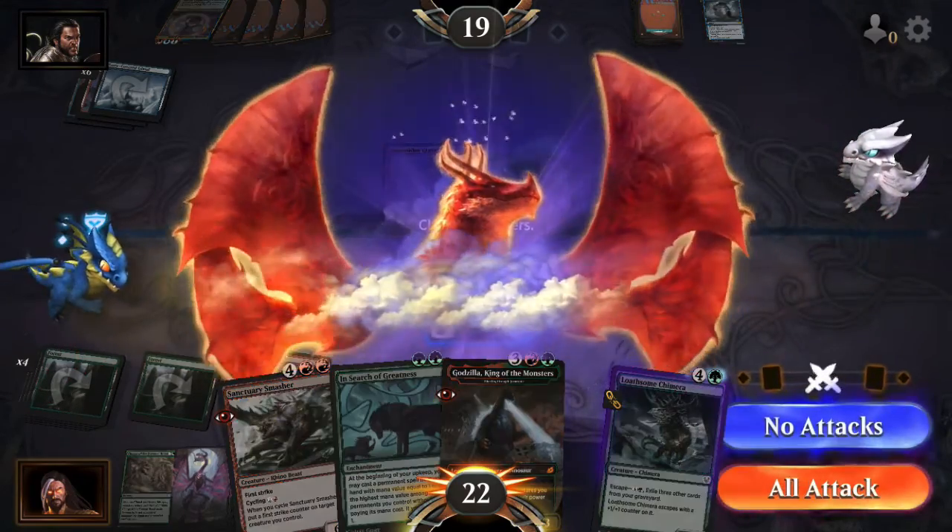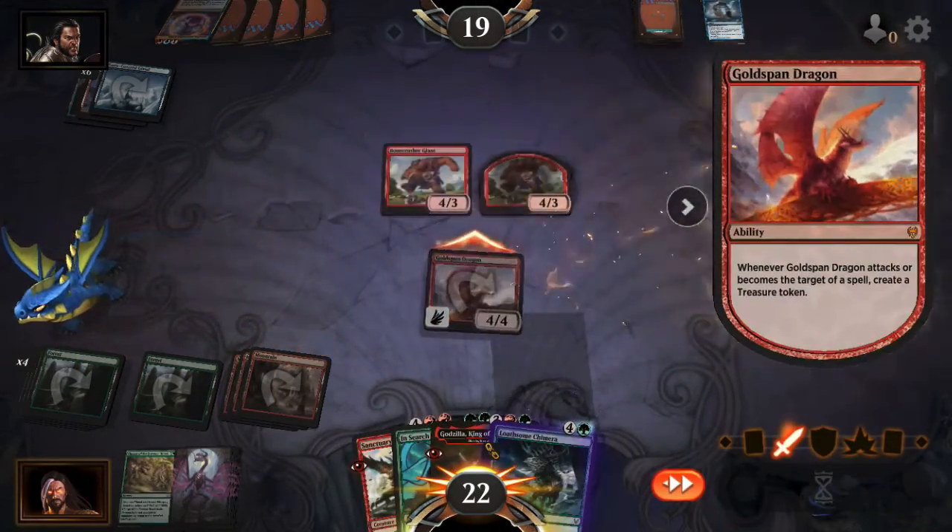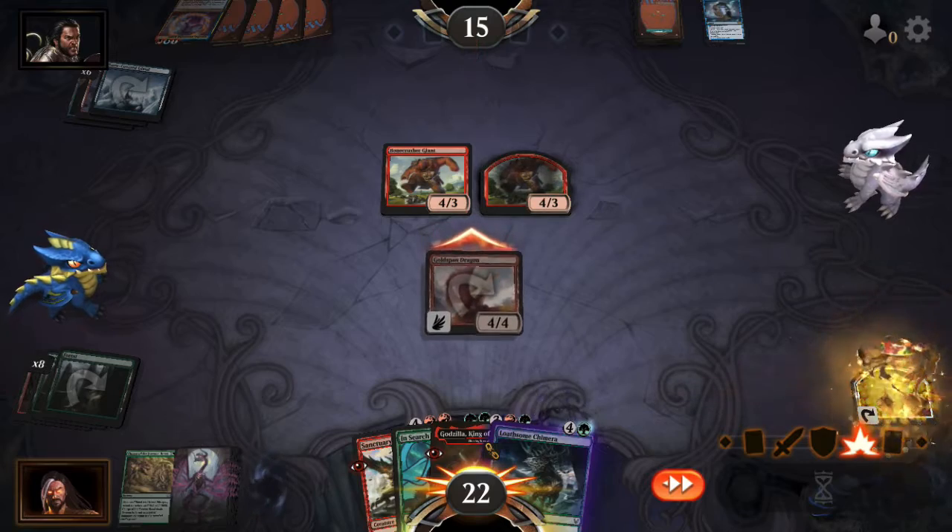So I'll play Goldspan. Go attacking. Make a treasure. Hit him with 15.